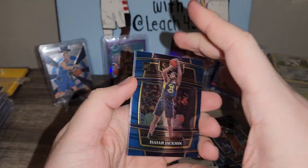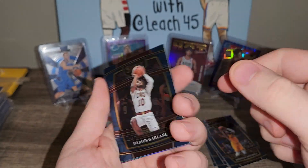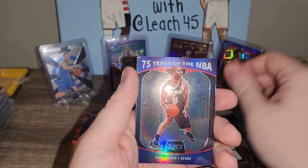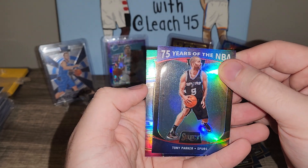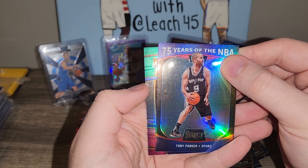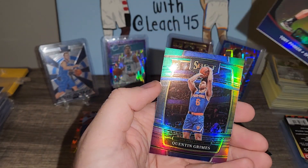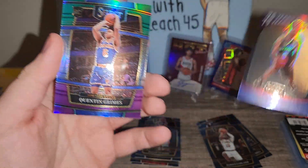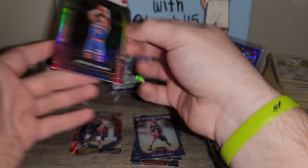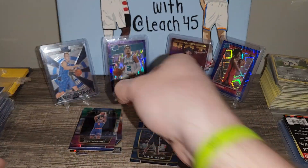We have some shiny stuff back there. Let's see what we got: Isaiah Jackson rookie card, Darius Garland base, Tony Parker for the Spurs, and then what do we got — we have one of those green, white, pink rookie cards, or I guess that's purple. Let's see what team — oh, Quentin Grimes for the New York Knicks. Pretty nice looking card, I like that. Let me put Tony Parker over here.